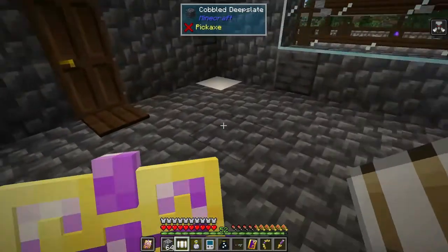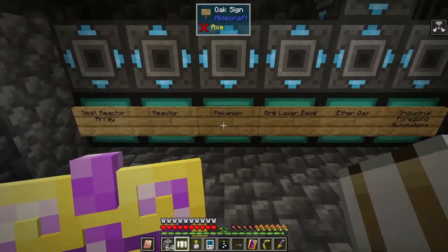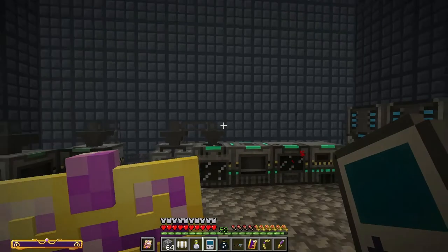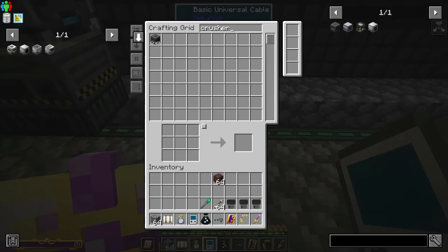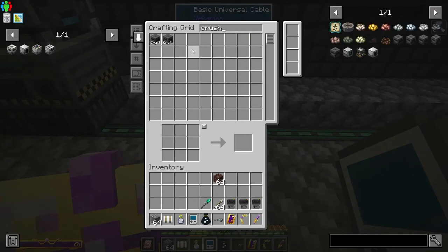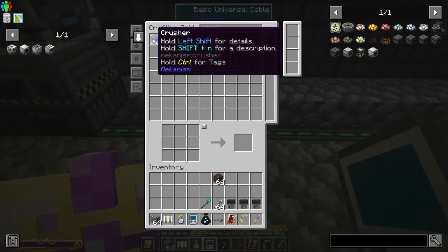Let's go look at the Mekanism setup and set up a crusher and enrichment chamber that will just take in our ancient debris. A basic crushing factory should work since we're just working with one specific item.